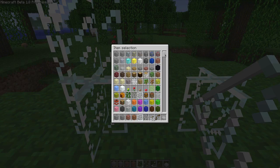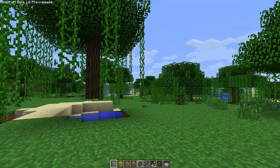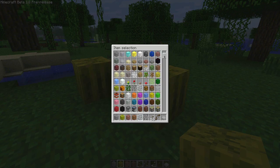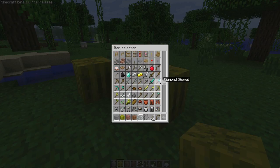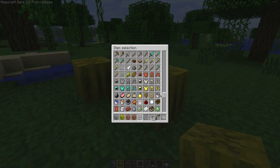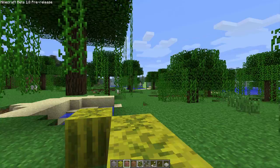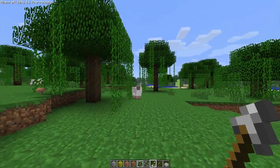Now let's see what else we have here. We obviously have the vines, we have a melon which is awesome. We have all the new types of food and seeds — I'm guessing this is where melons come from. So besides the bow pulling back, I think that's about it.